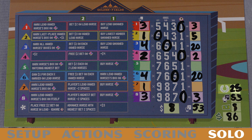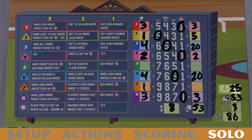For final scoring, Roland earns money for the horses he owns in the winner's circle, for his bets, and he adds his leftover money. Write his final score and compare it to your final score — the player with the most money wins. And those are the solo rules for Long Shot the Dice Game. Thank you so much for watching — I will see you in the next video.